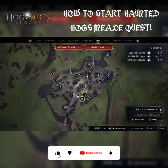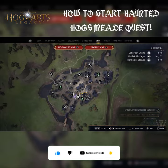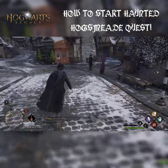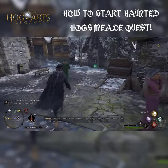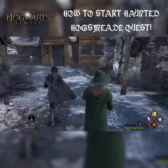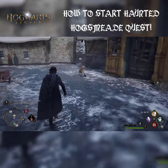Here's a quick little guide on how to start the Haunted Hogsmeade quest in Hogwarts Legacy. You can get there instantly from the South Hogsmeade Floo Flame, but if you start at the Three Broomsticks, take a right and then another right. You'll see the Floo Flame on your right hand side, and to the left you will find Penny the House Elf, who will give you the quest.